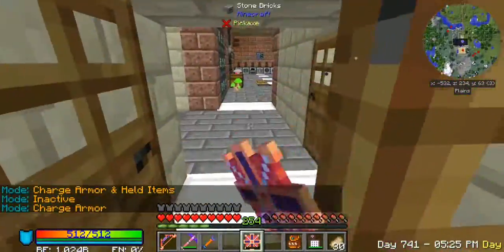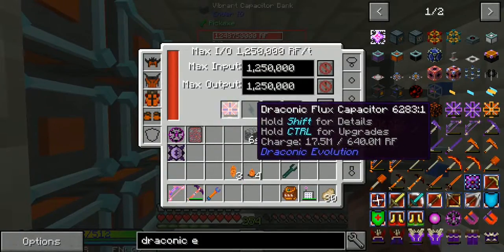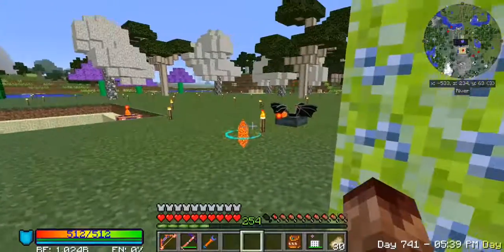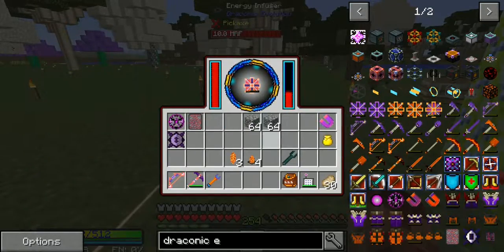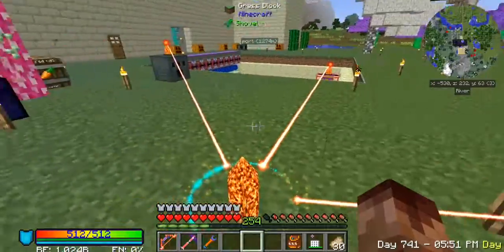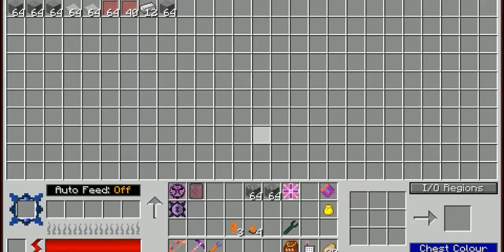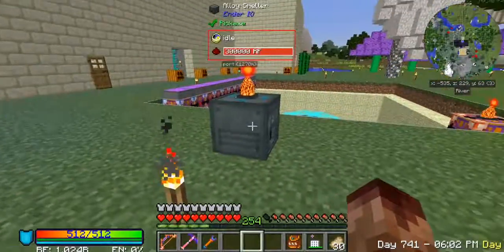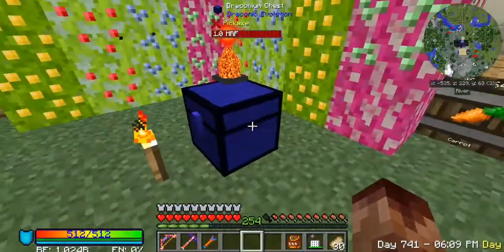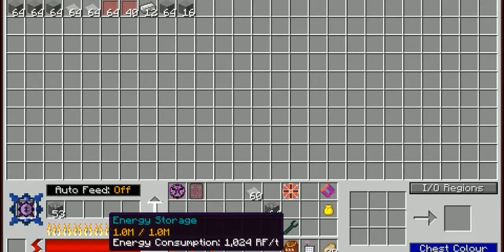Let's throw it in the capacitor bank and you can see how slow it is. Now let's go back out and throw it into the energy infuser — look how fast it charged up! This is good for tools and armor. That's pretty cool — I might have to find a place to mount that in the house.